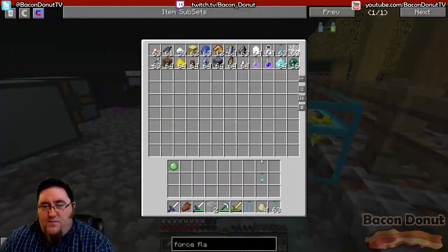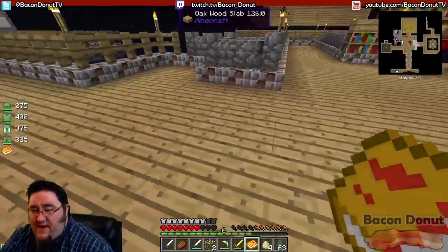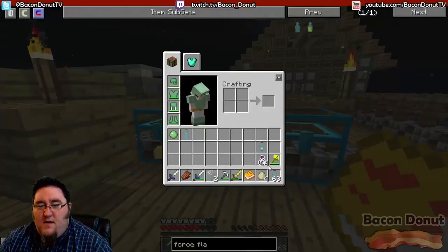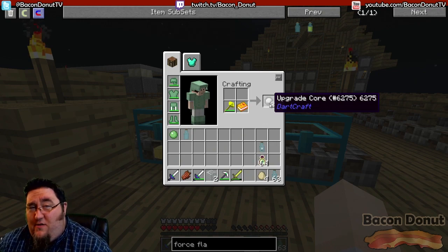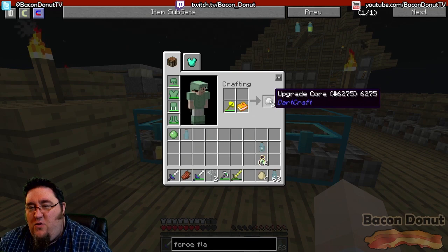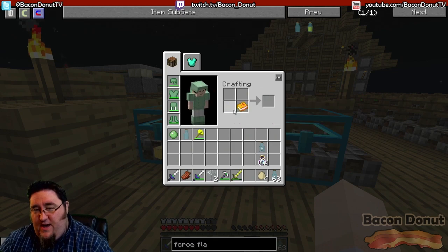In the previous episode I showed you how to make an XP tome. I've got 12 levels — that'll be enough to demonstrate. I'll shift right-click to put these levels onto the book. There's 204 XP on the book. Now let's grab our force rod and force rod the tome — it's going to give us two upgrade cores. There's a correlation here: 204 experience gives us two upgrade cores. Every 100 XP equals one upgrade core — more XP you get, more cores you get.